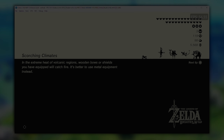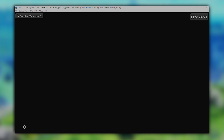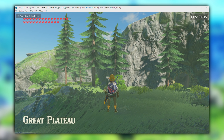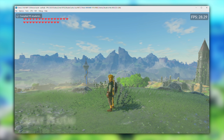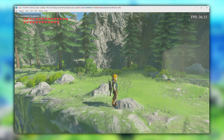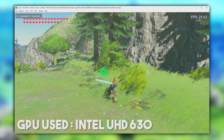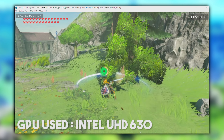Hey guys, what is up and welcome back to the channel. In this video, we are going to be taking a brand new, fresh look at the Vulkan backend in Cemu emulator. In its current form, it's a work-in-progress 1.2 version, which was just released to Cemu's Patreon supporters. As I promised in my last Cemu video covering changes in 1.15.15 and 1.15.14, I'm going to be taking a look at how Intel iGPUs — in this case my UHD 630 — is running the most demanding and most popular games on this emulator.